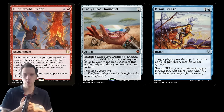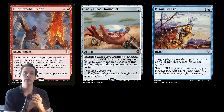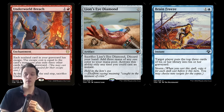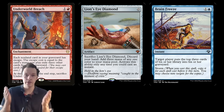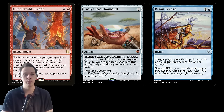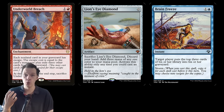When executing the combo and drawing your entire deck, don't deck yourself — stay around 20 cards or so. A great way to win is to either copy an Orcish Bowmaster somewhere, or cast Wheel of Fortune after Brain Freezing everyone out. Mill everyone out, cast Wheel of Fortune, everyone dies and you survive. You could also mill everyone out with Brain Freeze, pass the turn, and they die in their upkeep.